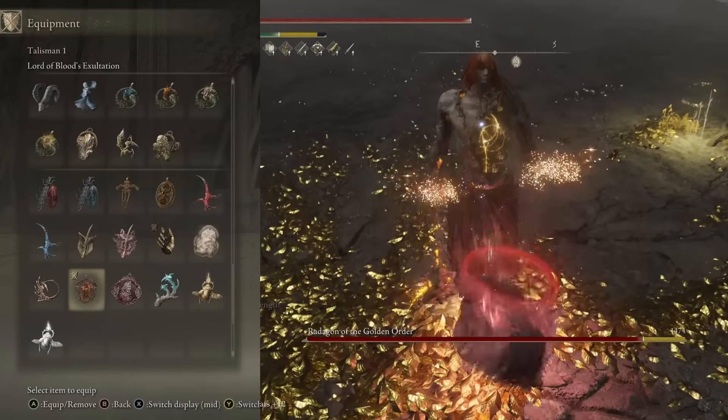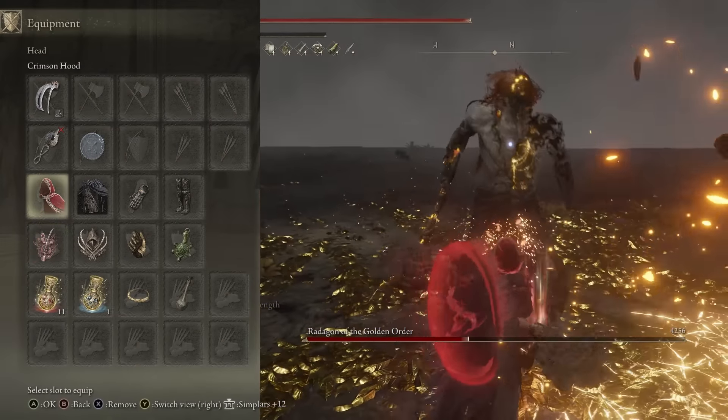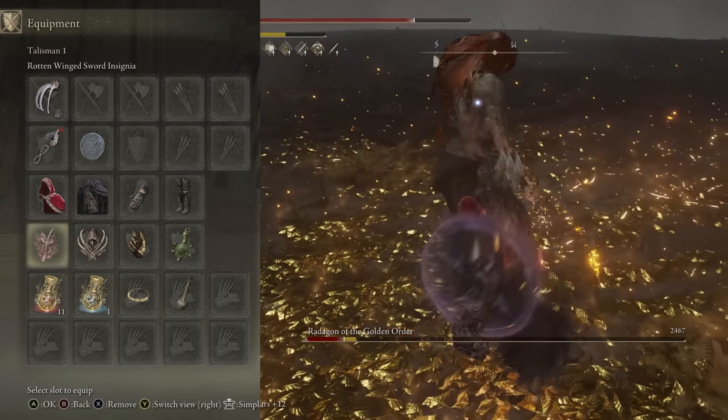When using this on enemies immune to bleed, you don't need the white mask and the lord of blood's exaltation. So switch out the lord of blood's for the rotten winged sword insignia, and choose whatever mask you want instead of the white mask — maybe something that gives you a bit more vigour or FP.